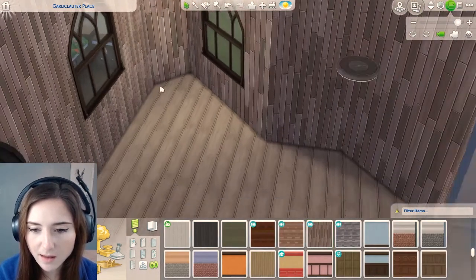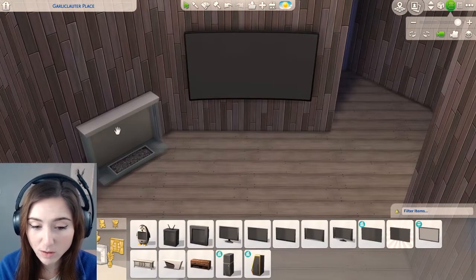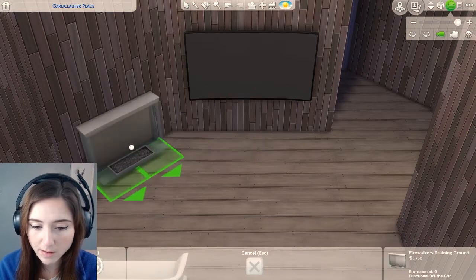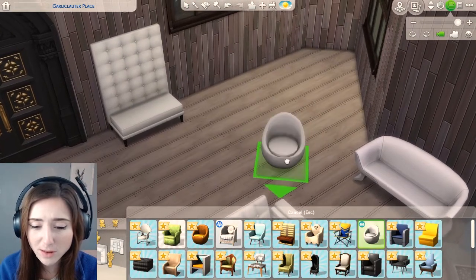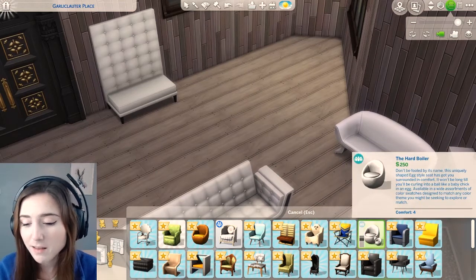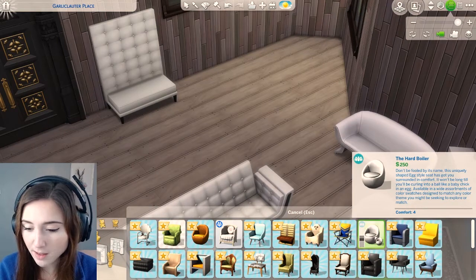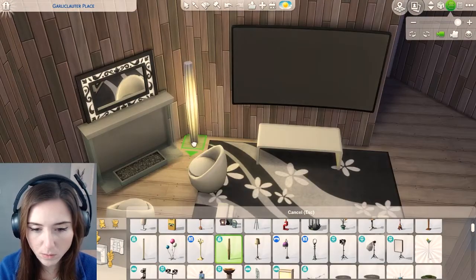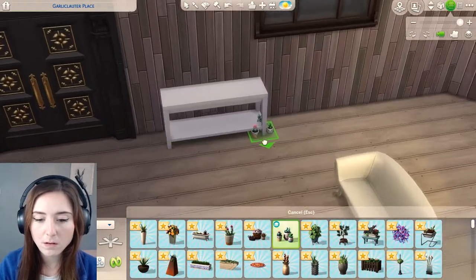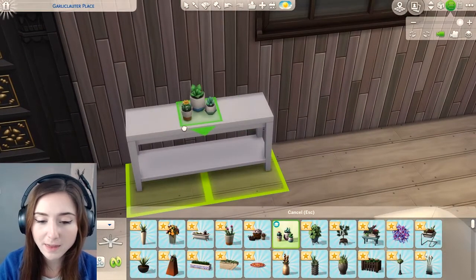I kind of like that. That's smart, isn't it? I might go for modern inside, you know? Bloody hell, that's a big one, isn't it? It's quite cool being curved and all modern. I love these armchairs so much — they're so cute and round, like me. The egg, the hard boiler. You'll be curling into a ball like a baby chicken and egg. That's fancy, isn't it? Oh my God, I love these little people plant things.